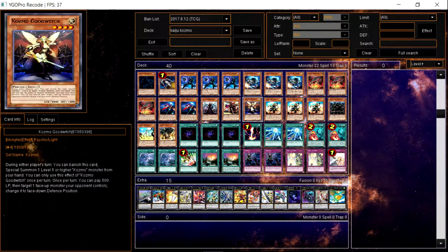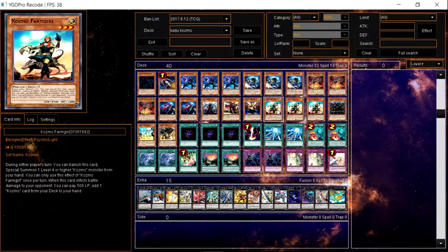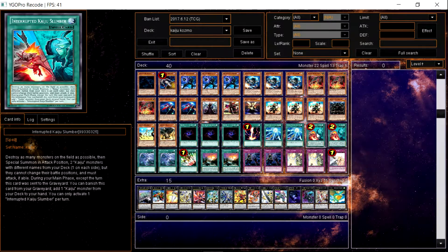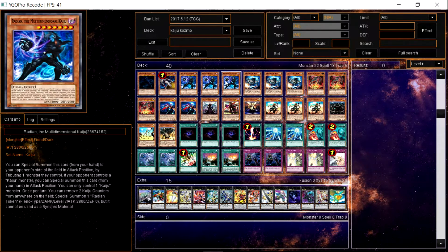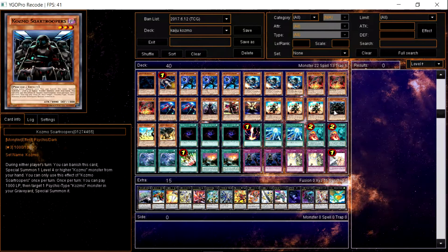You need two level fours to overlay for rank fours, so those two are pretty good. We use three Farm Girls obviously for the OTKs, since this deck is based around OTK — you're going to be using Kaijus to get rid of their big monsters or Kaiju Slumber to destroy all monsters on the field, summon a beast, then summon Farm Girl, attack Kumongous with Radian, and go off with Farm Girl.